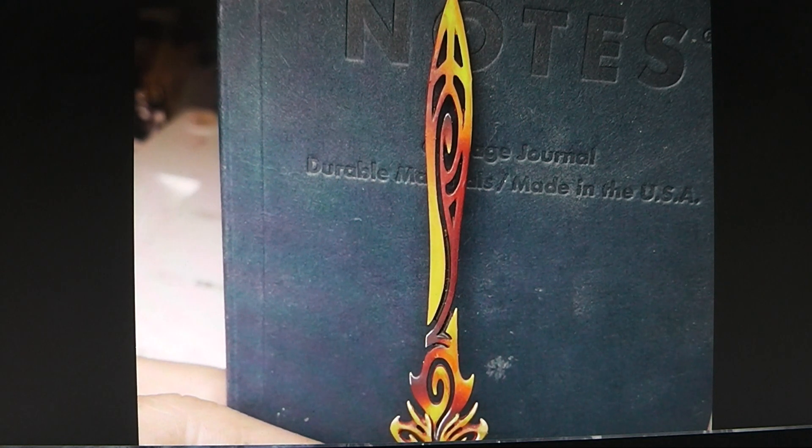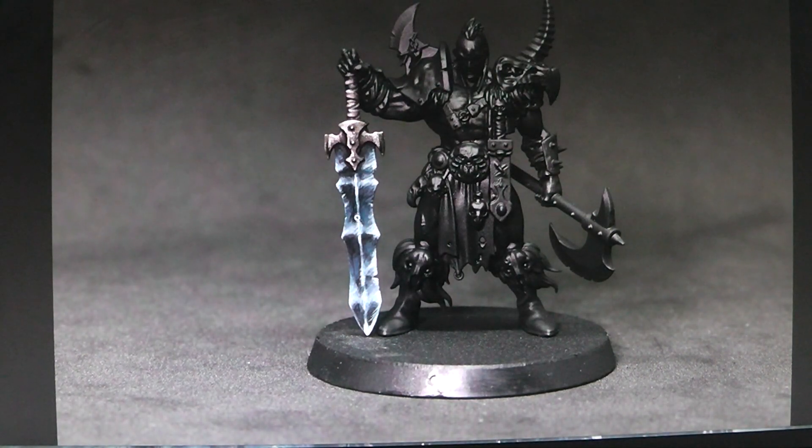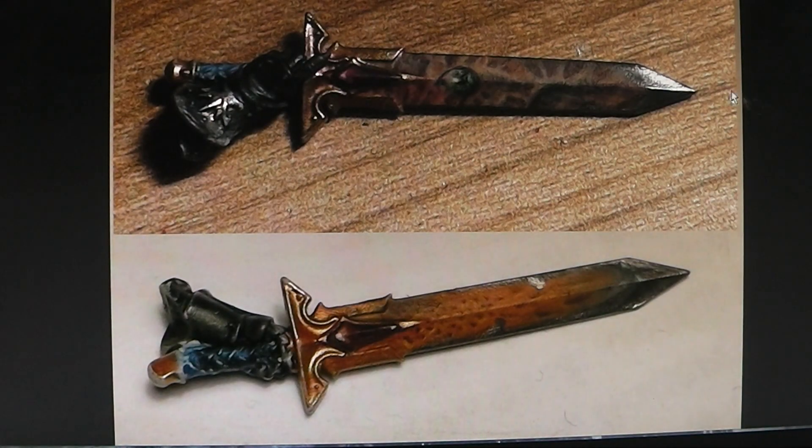Second place is a tie between two users. First, Pondel Chaos — not with an H, Chaos — with this nicely done ice sword on a barbarian. And then we have the second entry from Wendigo 800, who made a really nice demonic-looking sword with two sides on a Stormcast Eternal hand. Really, really nicely done.